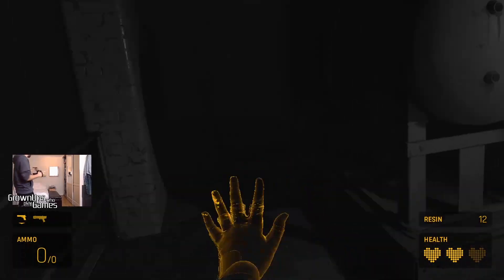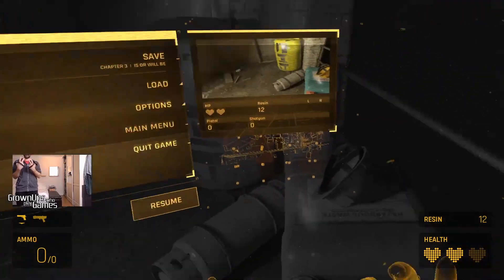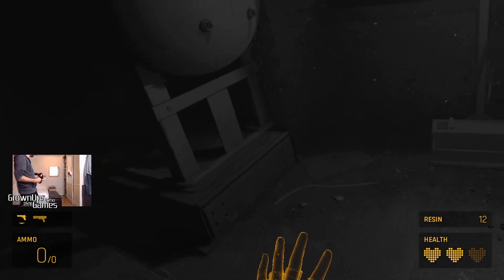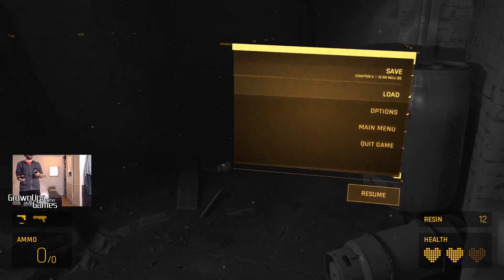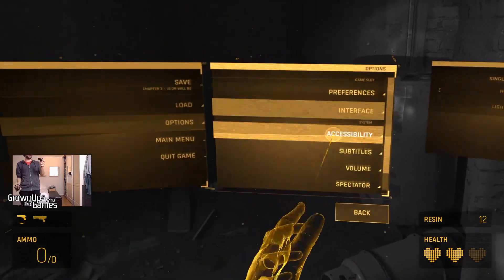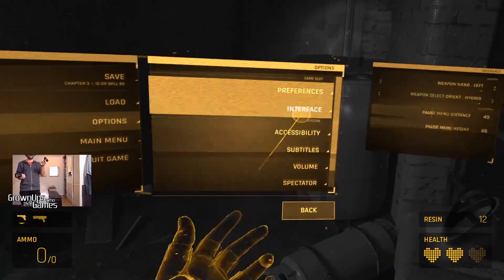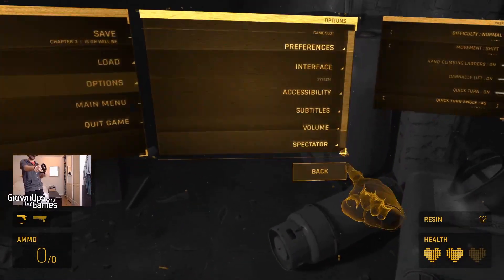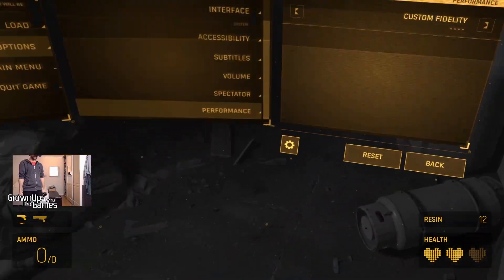I had a lot of problems with frame rate dropping, which is really vomit-inducing if you're in VR — you want the best frame rates all the time. After a lot of messing about, I finally found that in preferences you can't really see the options for changing graphics. What I didn't realize is that there's a scroll bar here, so using the controllers — there it is — performance.